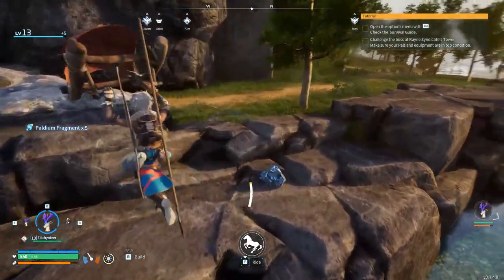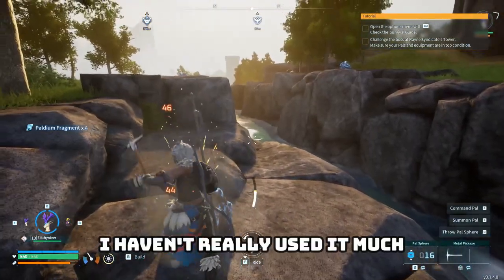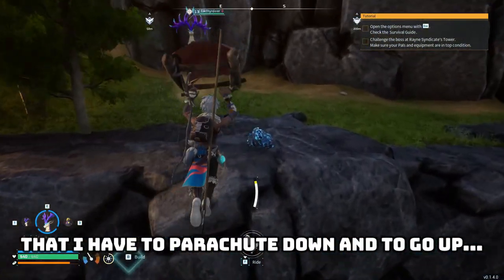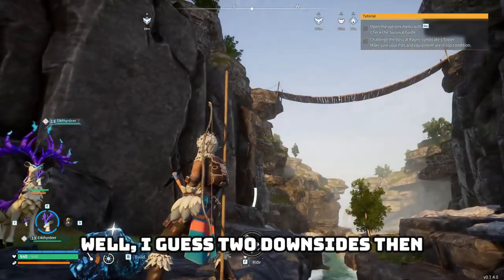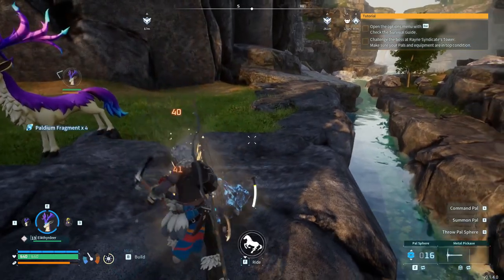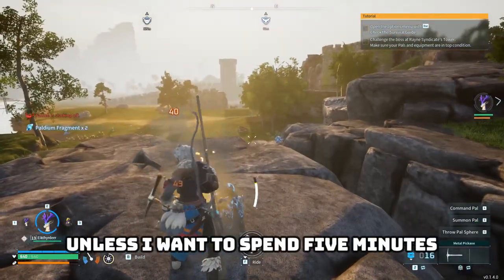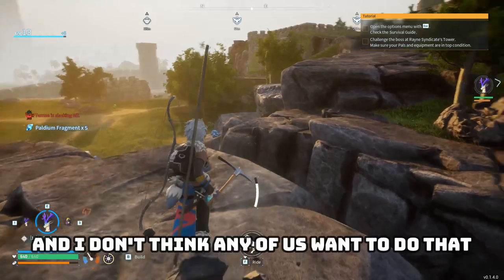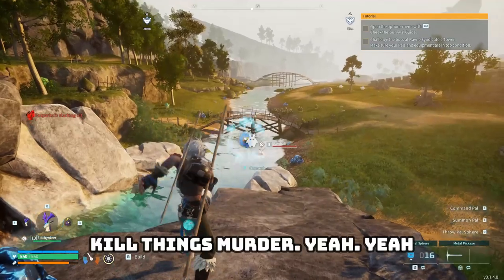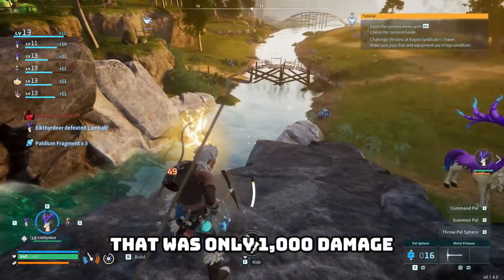The parachute is actually pretty convenient. The only real downsides to my base is I have to parachute down — unless I want massive fall damage — and I basically have to fast travel up unless I want to spend five minutes crawling up a mountain. Neither option is ideal.